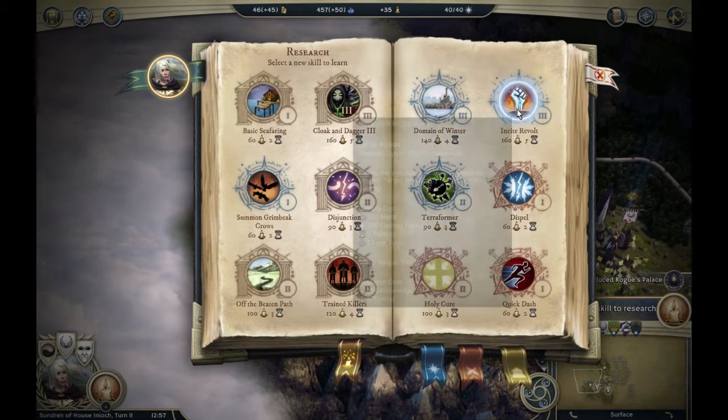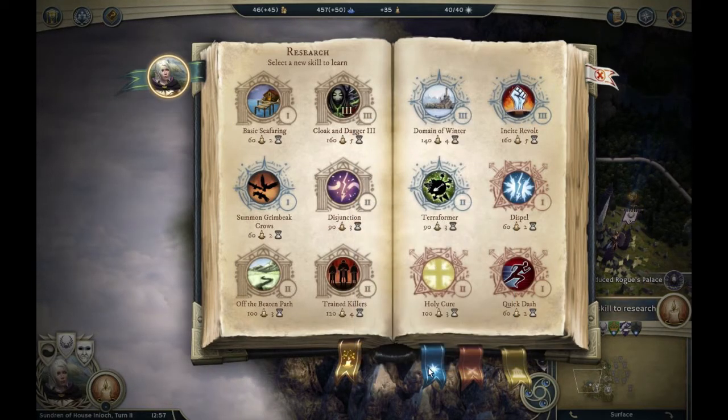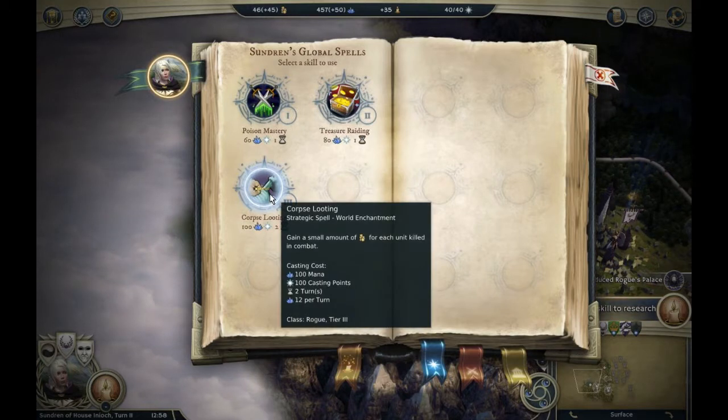Income plus five hammers — what the heck is this? No more points to move. Select new research. 'Incite revolt: target city revolts against its empire, suffers a minus 600 happiness penalty.' Poison mastery: all infantry, cavalry, and regular units gain plus two strength. Corpse looting: gain a small amount of gold for each unit killed in combat.